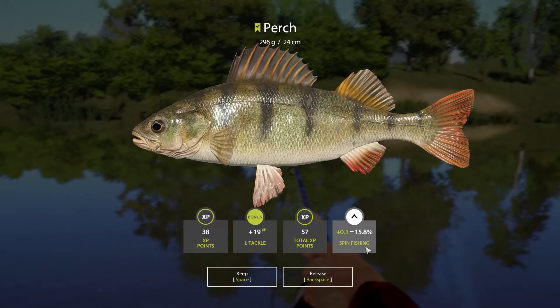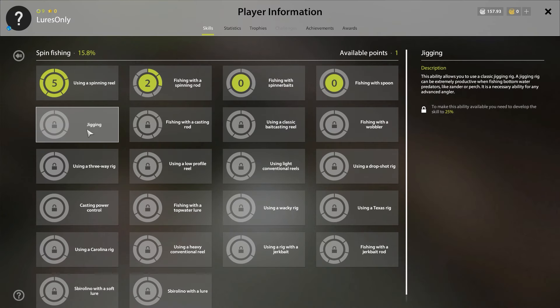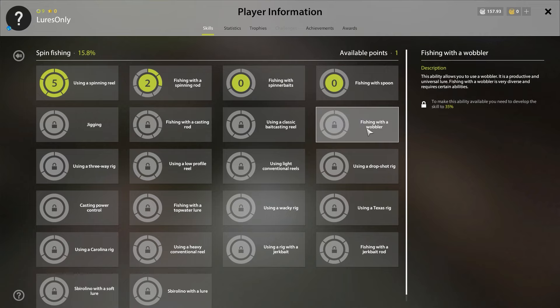Next up, we want to unlock jigging. Because with jigging, we can jig on the bottom with some different lures and get zander and pike-perch a lot easier that way. So this is the goal. As you can see, another very nice chub.